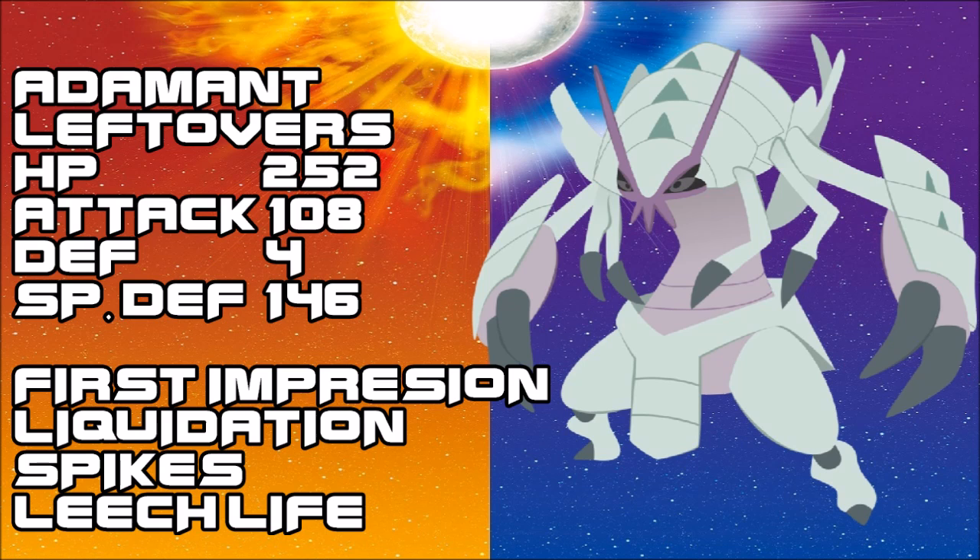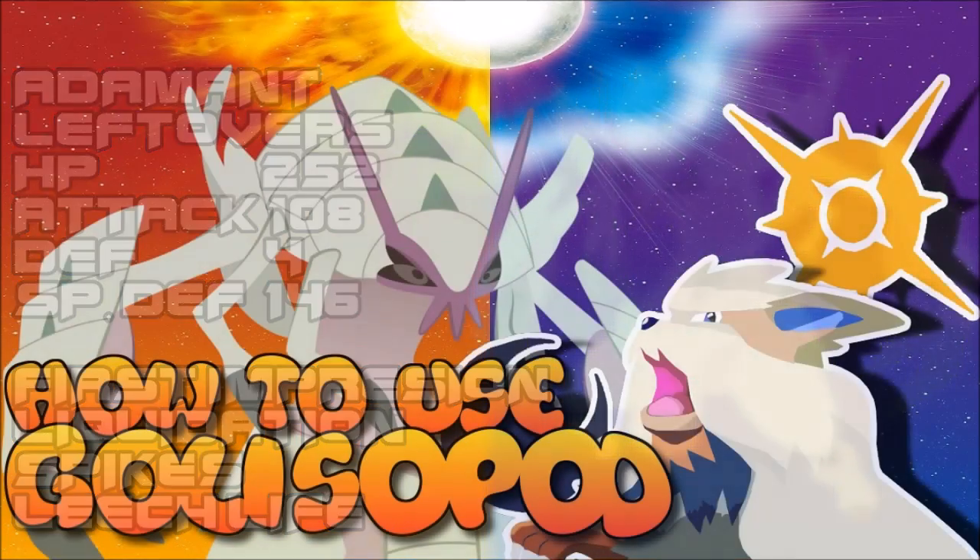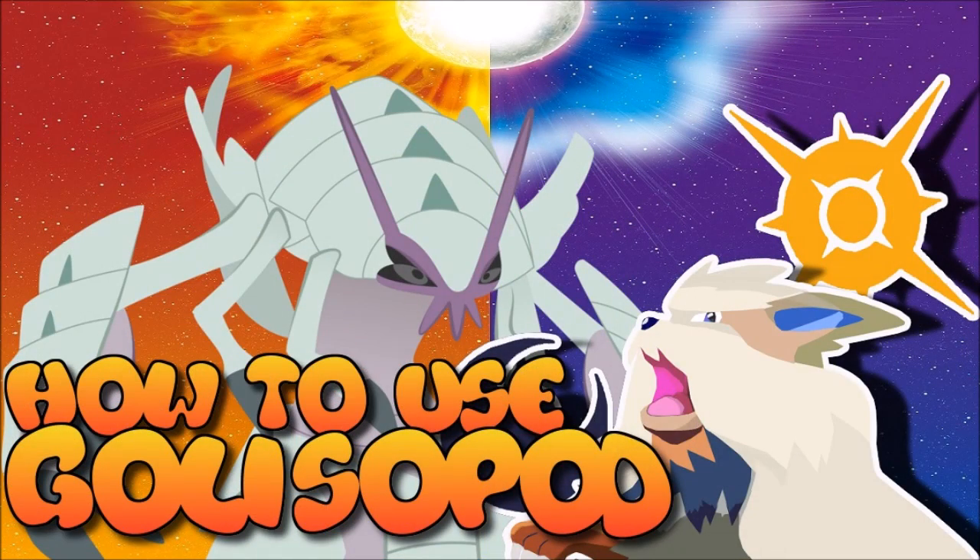You really can't outspeed it, so you need some Special Defense investment to take special hits and then go for Leech Life to keep on attacking. Golisopod is able to do other things too, but the Offensive Spiker and Assault Vest Offensive variants are the ones that stand out to me as the most valuable, at least right now.